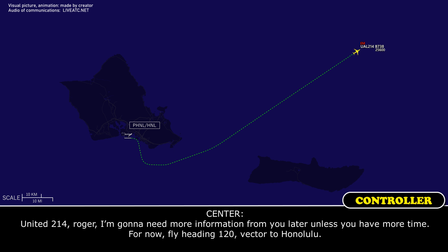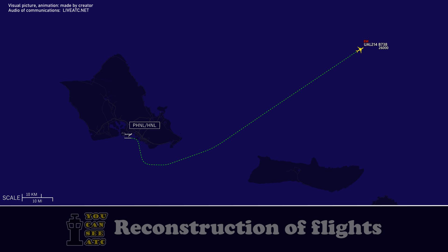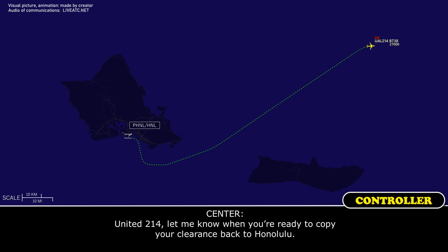United 214, roger. I'm going to need more information from you later on once you have more time. For now, fly heading 120, vectors to Honolulu. 120, right turn. United 214, let me know when you are ready to copy your clearance back to Honolulu.